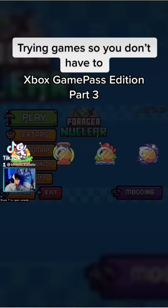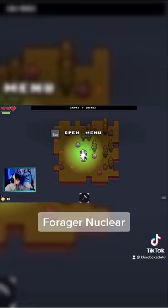Trying games so you don't have to, Xbox Game Pass Edition, Part 3. Today we are playing some Forager. It's basically Minecraft on crack — a very fast-paced adventure survival game.